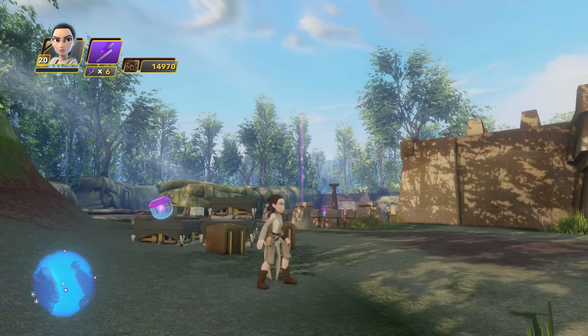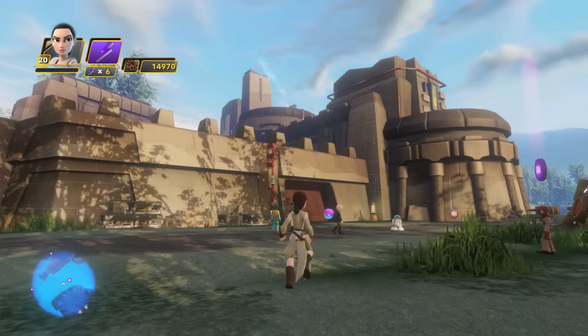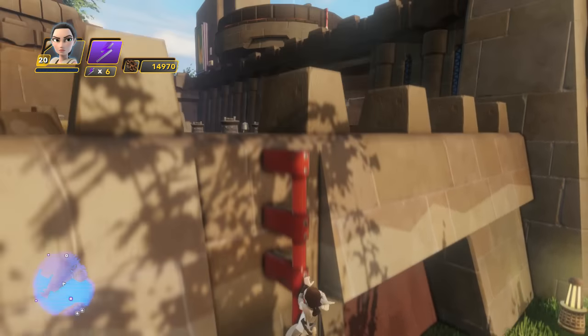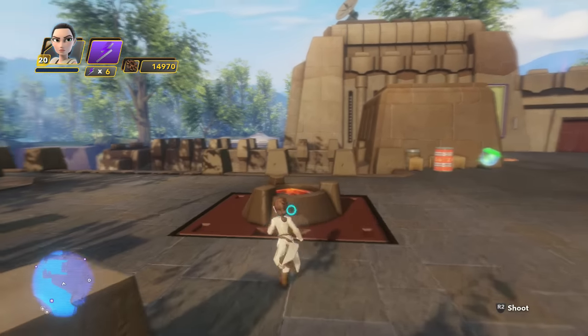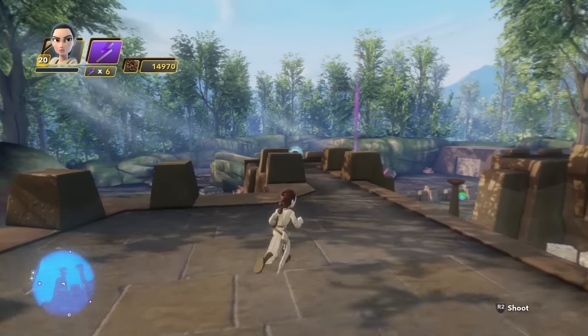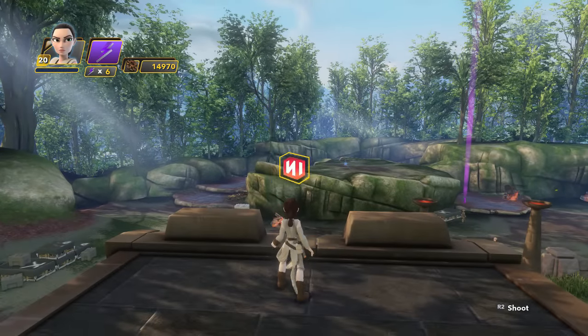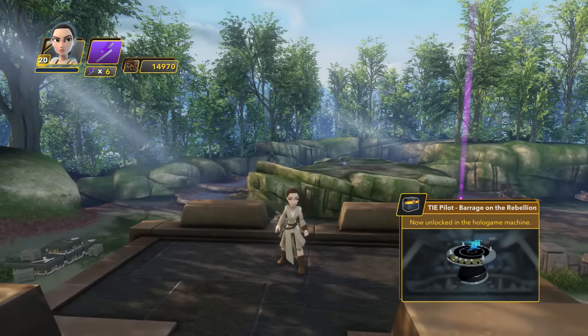The next hologame level can be found on the planet Takonata. Simply come over to the main temple and on the side of it is a pipe. You'll traverse this through the main storyline, but once you come up this pipe simply make a left and head to the edge of this temple — you will see your next hologame level: TIE Pilot Barrage on the Rebellion.